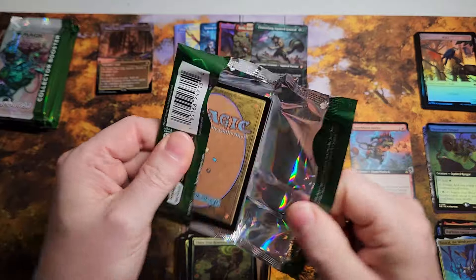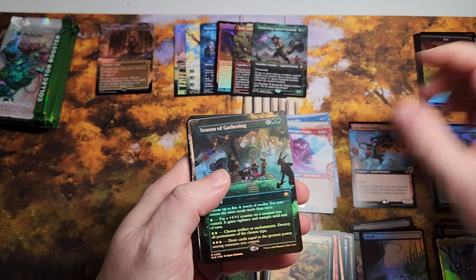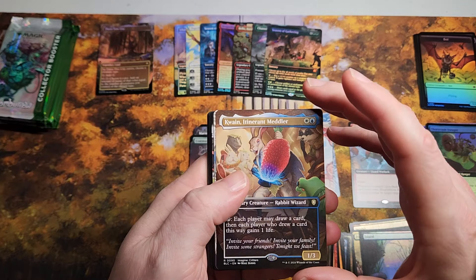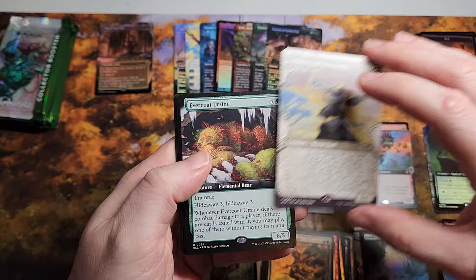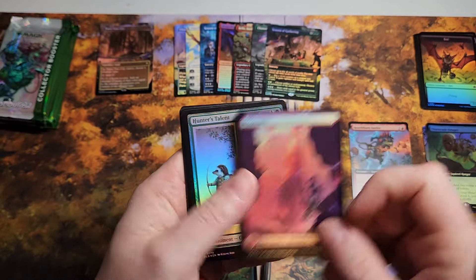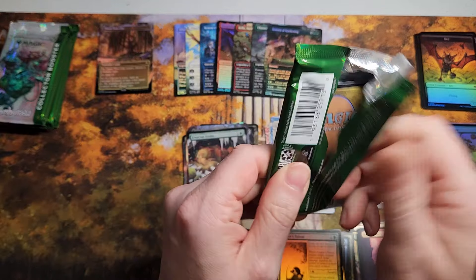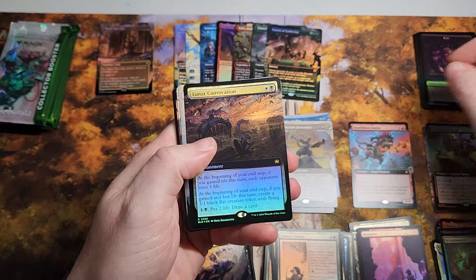As you guys saw from the play boosters — all right, we have a bat. Oh, Seasons of Gathering, full art — look at that, that is a beautiful mythic. Wizard Rabbit from Commander. Whisker Mare Forerunner, another commander card. Snap Shooter — not bad, decent pack. We've got five packs left, already got seven mythics and a Three-Tree City looking pretty good so far.